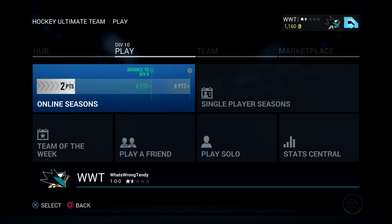Yo guys, what is going on? Matt here, and welcome to episode number 2 of my Hockey Ultimate Team 16 series here on NHL 16. It is good to be back on HUT, my favorite Ultimate Team mode throughout all the EA Sports games. Last time out we created our team, we played a game, we won it, and we are 1-0 so far with our squad, the What's Wrong 10D squad, and today we're going to be adding some new pieces to the team.